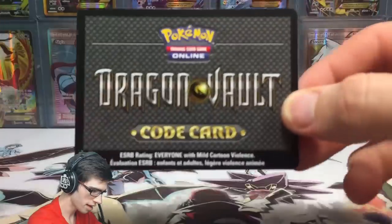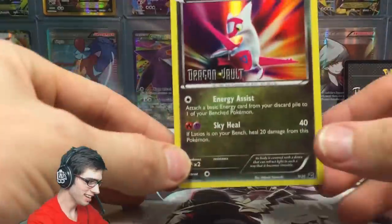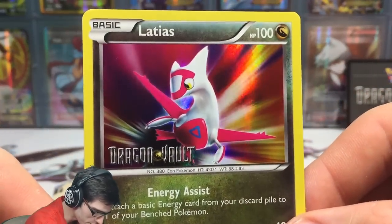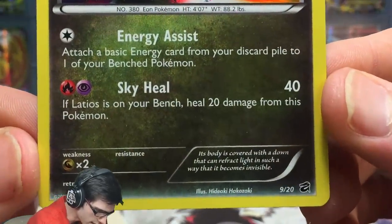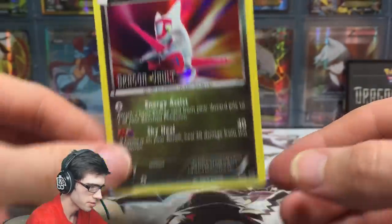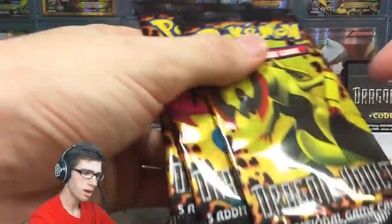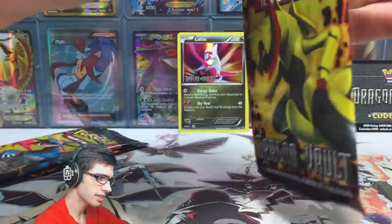Just pointing out — look at that code card, look at the back of that code card, that is sweet. Here's the promo — not bad, looks pretty cool. It's got 100 HP with Energy Assist and Sky Heal. This card is also in the set but it's got the Black and White styled line holo, as you'll see in the cards in these packs.